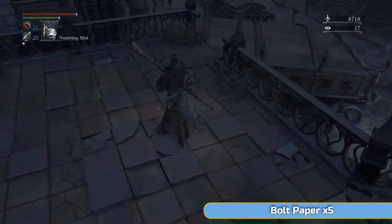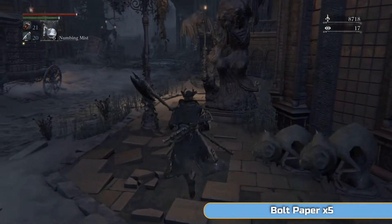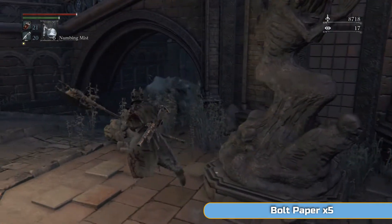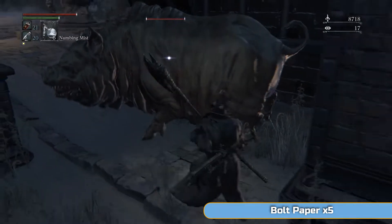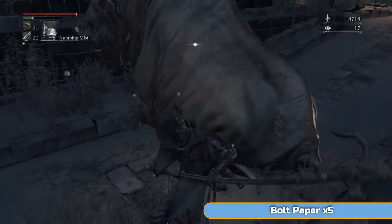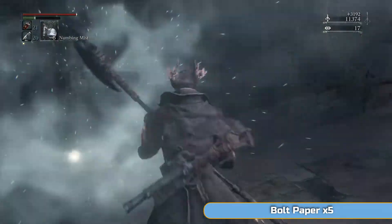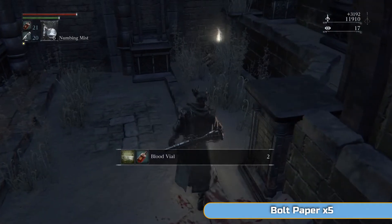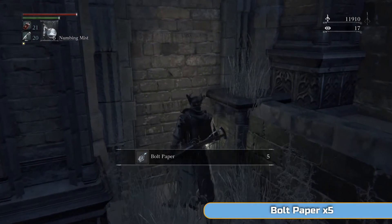It's quite a long place, this actually. And then we're going to drop down and kill another pig. This one's actually protecting bolt paper, which we're going to get — which is the same as fire paper obviously, but puts a bolt effect on your weapon. Run to him and take him down — nice and simple. What do we get? Blood vials and bolt paper.